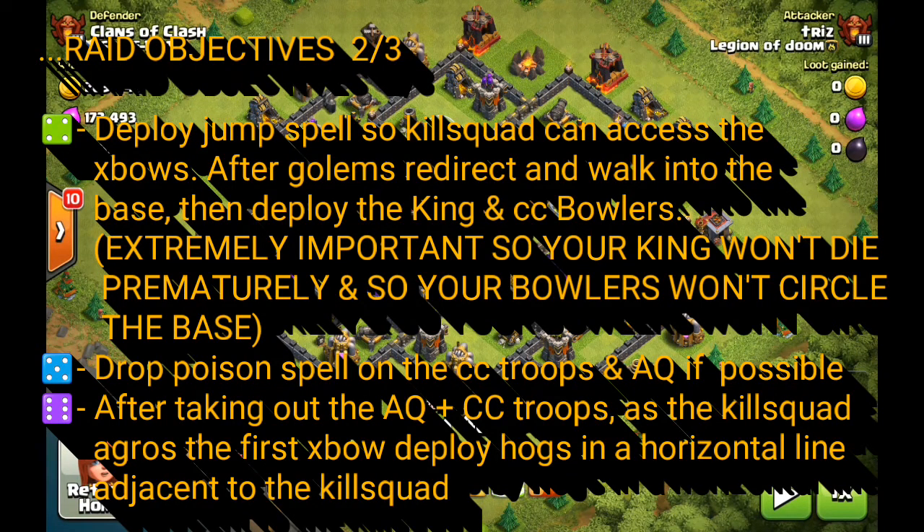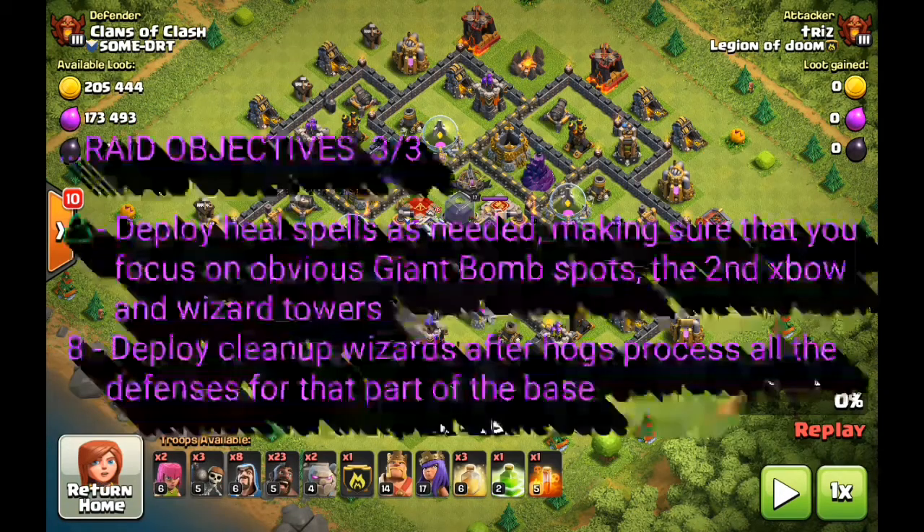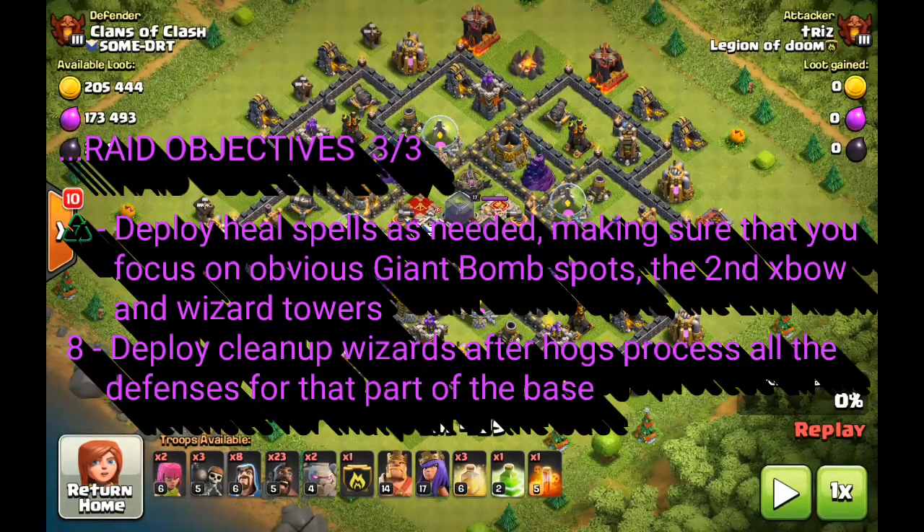Also make sure that when you start the deployment — if the clan castle is on the far side of the base, go ahead and pull it. You always want to get that initial pull if you can. If not, it's not the end of the world; that's the whole point of the double poison. Raid objective number two is to deploy your golems with a medium width, followed by your line of wizards — typically about three on each side. Deploy your golems so they're tanking for the wizards, because you don't want to waste your wizards. You want to save at least one or two for cleanup at the end.